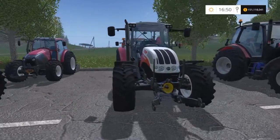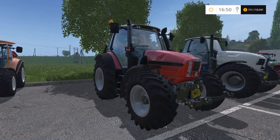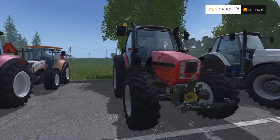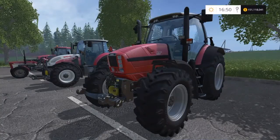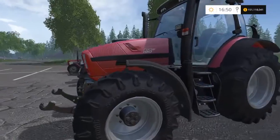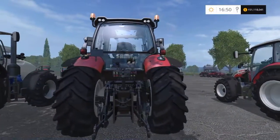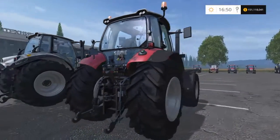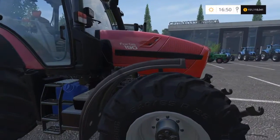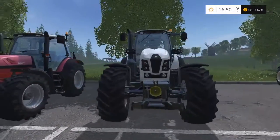Then we've got — I think it's an Italian manufacturer — the Fortis 190. It's 190 brake horsepower, costs £142,000 with a top speed of 32 mph. This is a workhorse. Every single map I have, I have one of these. For the price, 190 brake horsepower and 32 mph top speed is really good — solid tractor, does all sorts of jobs. I do like this one, I always have one.